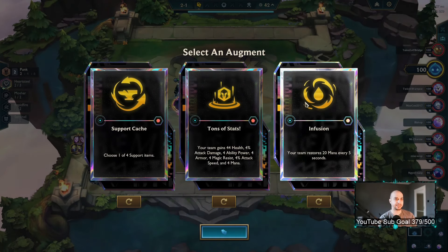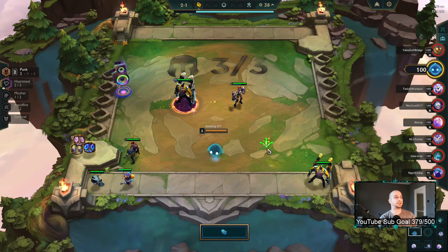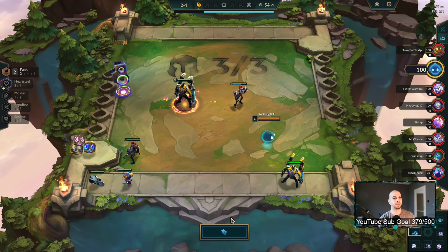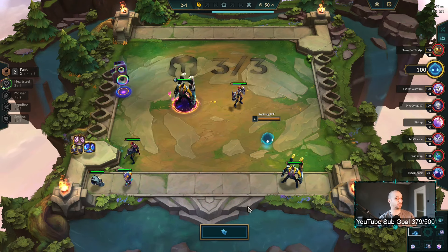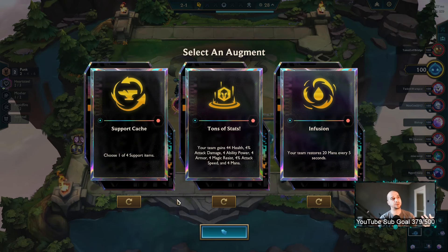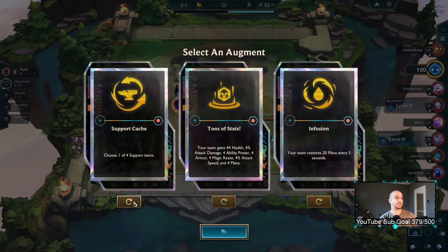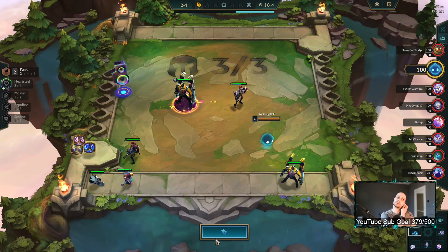Welcome back guys to another video. Today we have a not-super-interesting start on Pot of Gold, which on 6-1 all living players split a pot of 120 gold — not a big deal in terms of effect on the game. As for the portal, I kind of just want to reroll all of these and see what we can maybe do here.